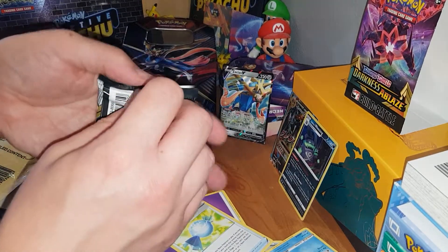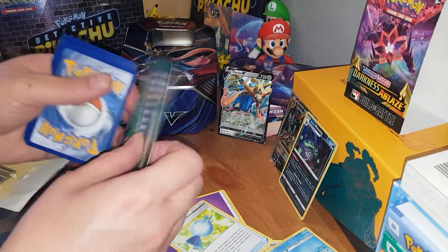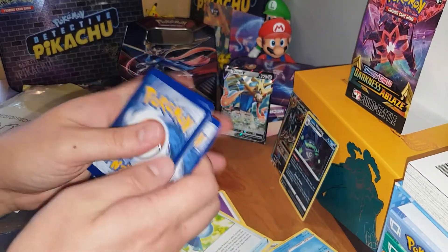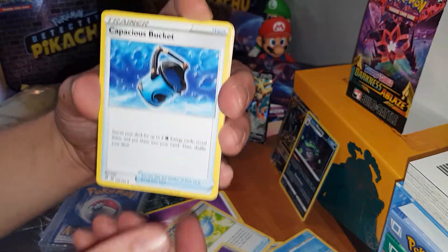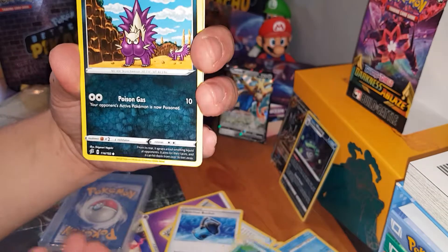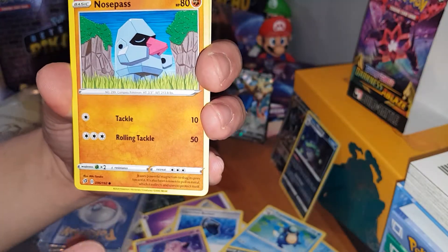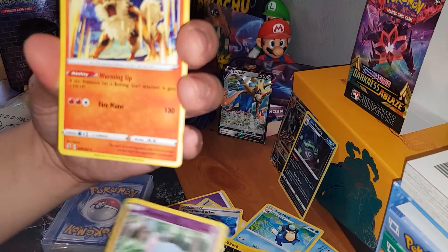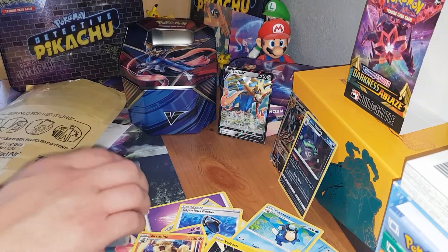And then we've got the next Rebel Clash, which as you saw from my little box of goodies, I did have some other bits as well. One, two, three, four. Nothing overly exciting in there. Psychic Energy, Capacious Bucket, Horror Energy, Palipitoad, Stunky, Arctovish Fairy, Voltorb, Nosepass, Wingull, reverse holo Hattena, and an Arcanine. Not bad pulls at all.